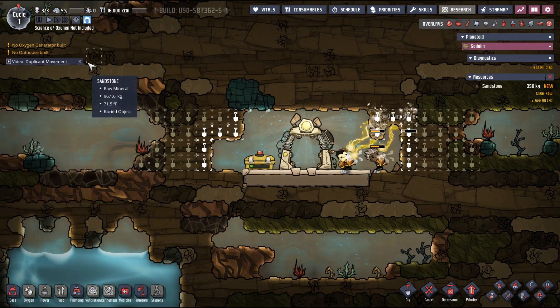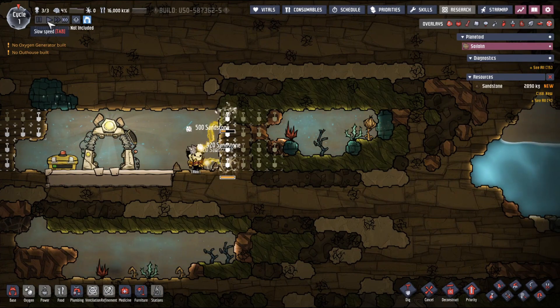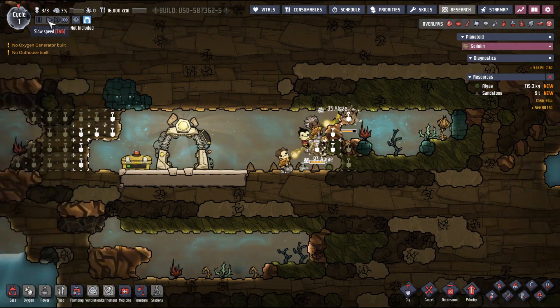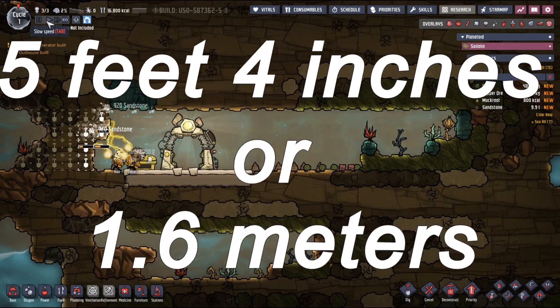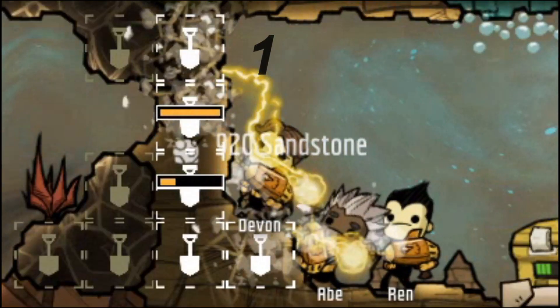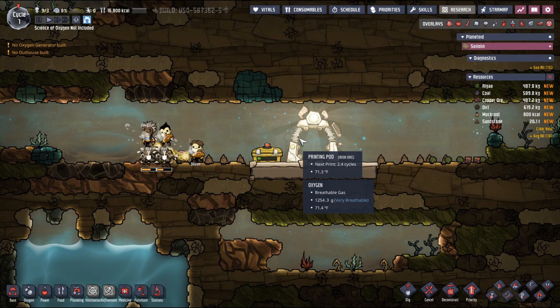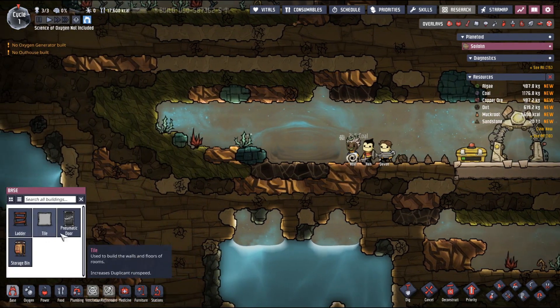We should start with the basics. Let's first examine the height of the duplicants. If we assume the duplicants are of average height, that would put them at around 5 feet 4 inches, or approximately 1.6 meters. We also know that duplicants are roughly 2 blocks tall. For the purpose of this example, we will then assume that each block is about 3 feet high. Using this information, we can also determine the sizes of other objects in the game.